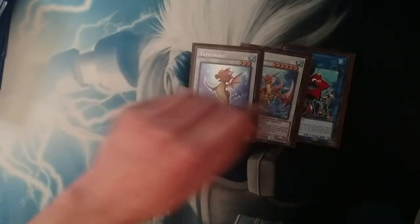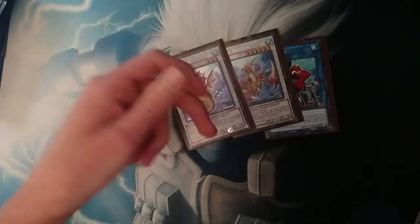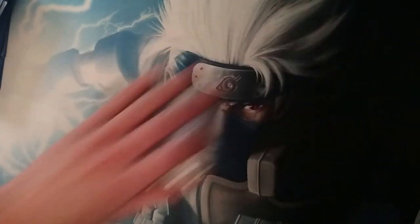Then we got Tatsunoko. This is basically a different way — instead of using Mist Wurm — of getting out an OTK or a Mooling. It's nice, plus if you had Dragoons in hand, you can summon Tatsunoko and then discard the Dragoons with Tatsunoko to make Coral Dragon, or Brionac — whatever.